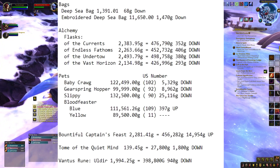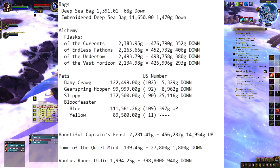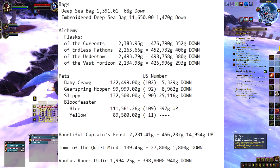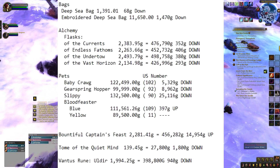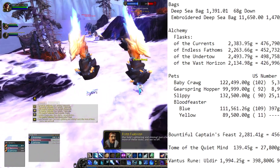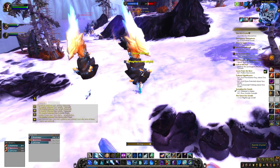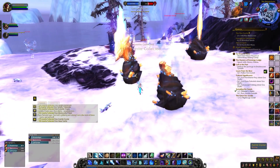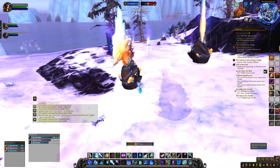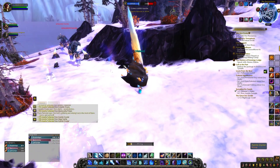Battleful Captain's Feast went up 14,954 gold, which is not bad. Tome of the Quiet Mind went down 1,800 gold — not bad but not great either. The Vantus Runes went down 940 gold. I did enjoy making these videos, and I always do them on Fridays, so let me know in the comments what you thought. And fair warning — if you can't handle cringe, don't watch the end of the video because it's for my patrons and it's coming from my heart.